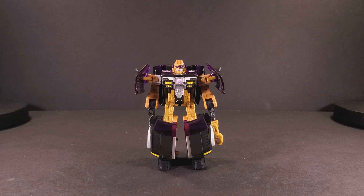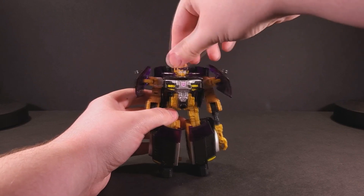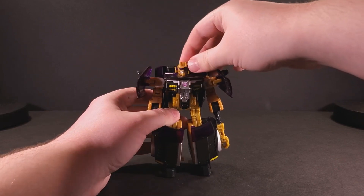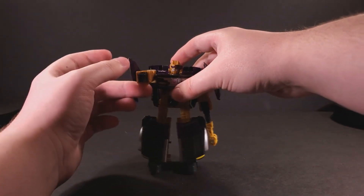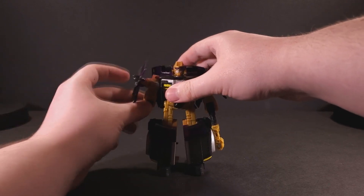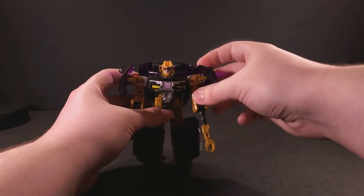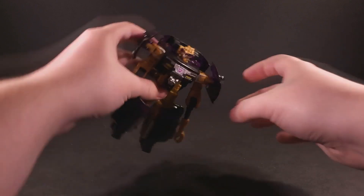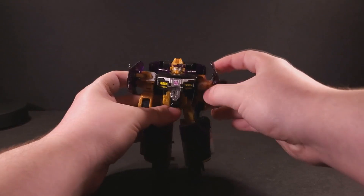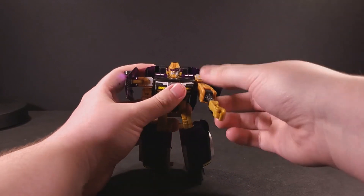Now, Cannonball is a Unicron Trilogy figure, and if you know anything about those, their poseability leaves a little to be desired. Starting at the head, he has a nice inoffensive swivel that rotates 360 degrees — it's a little loose over time, but it's pretty good. His shoulders, though, they're kind of a floppy mess. This one's kind of fine — it can hold a pose, it can move forward and backward until it hits the backpack, it can move outward. But this one does get stuck in some poses; the friction is able to hold it in place. This one has gotten really floppy over time, and I do believe it came like that, but I can't exactly remember correctly.